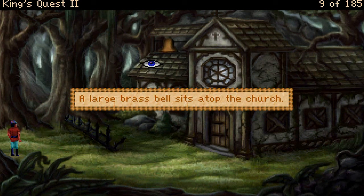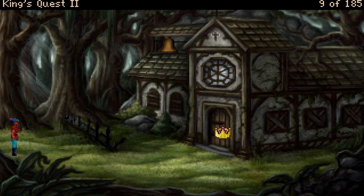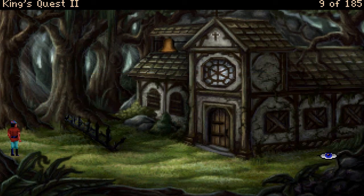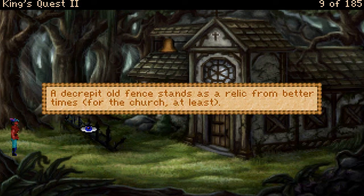A large brass bell sits atop the church. You can see inside when you look in the window, though it is hard to notice details. The church door is made of very thick wood held together by iron bars. The symbol of the common religion has been affixed to the apex of the church's roof. Your association with it forms part of your duty as a monarch. Yeah, there was no separation of church and state back then. These windows have been boarded up — you wonder if there's been some vandalism in the recent past. Surely no one would think to damage a church. A decrepit old fence stands as a relic from better times, for the church at least.